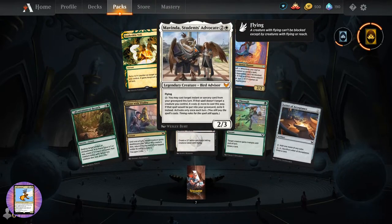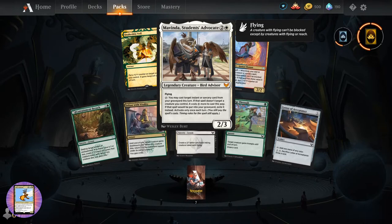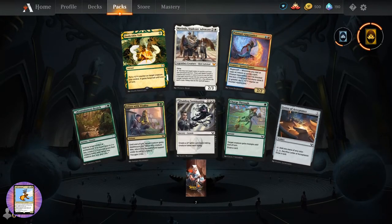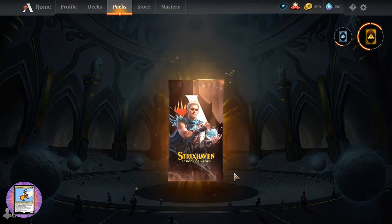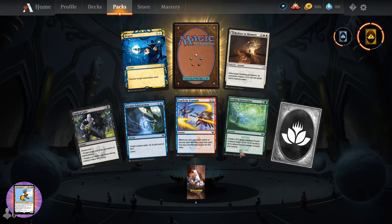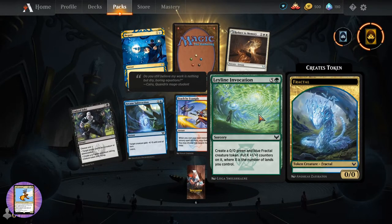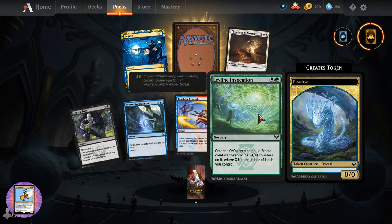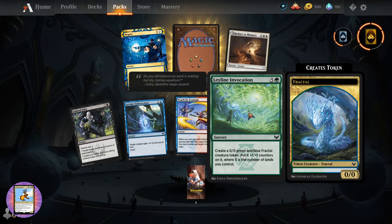Mavinda, Student's Advocate - I think we saw that one, as where I like the little speech it gives. Leyline Invocation - where X is number of lands you control. That's pretty crazy - I don't remember that one.